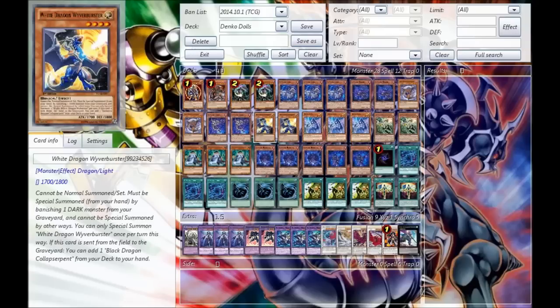Next, we go for the Double Viver Buster. This is the second part of the White-Black Dragon engine, which I really like. They're some really good cards — I would love to see these things super rare. I think they're actually going to get a reprint, so that's pretty cool.